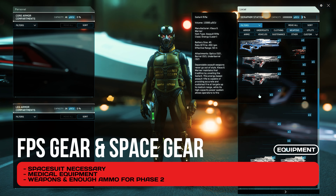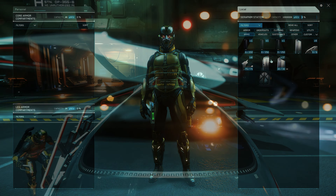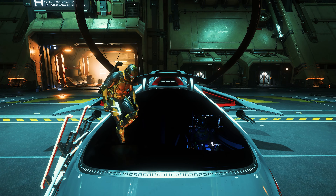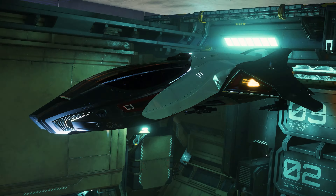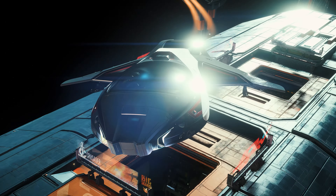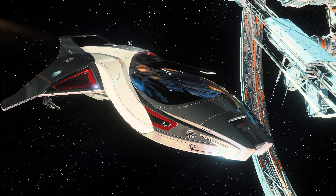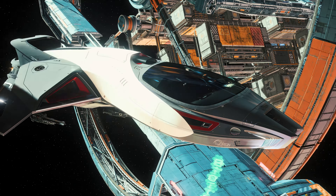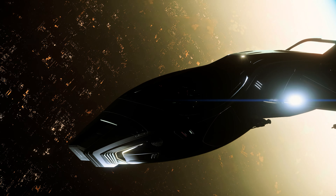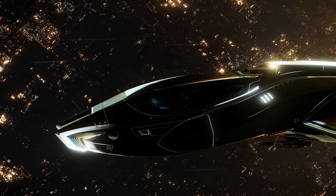For the first part, especially for at least one player of your group, a spacesuit is a necessary requirement, because we have to go into the weightlessness of space at the Comarays. After that, we can fly straight to the Korea mission, so it is advisable to bring FPS equipment from the beginning, especially since all missions in Phase 4 take place in non-monitored areas.